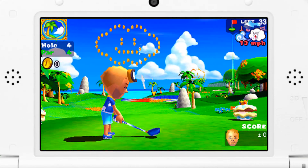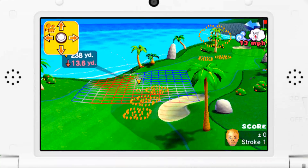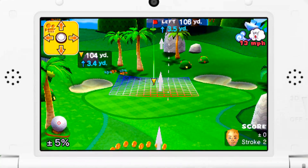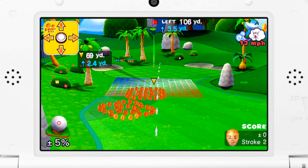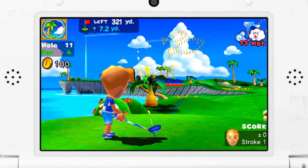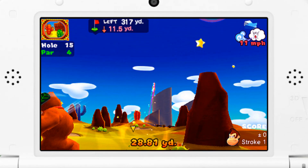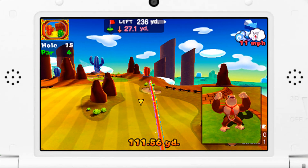One gripe I do have about the game's controls is that when you zoom in to aim, you have to use the D-pad to aim your shot instead of using the circle pad. Honestly, this feels uncomfortable, and it's a shame that you can't just use the circle pad to aim your shots at all times. But overall, this is classic Mario Golf gameplay, and it's pretty darn satisfying.